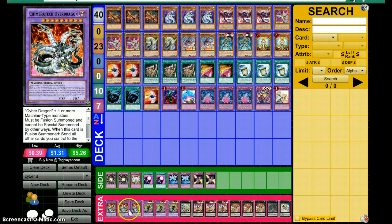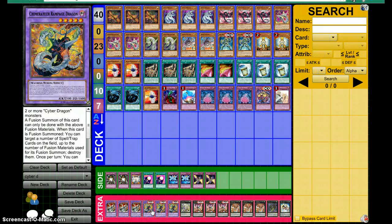Now for the extra deck, we have three Charmeritek Over Dragon and three Charmeritek Rampage Dragon. For those who don't know what it does: a fusion summon of this card can only be done with the specified fusion materials. When this card is fusion summoned, you can target any number of spell or trap cards on the field up to the number of fusions you used — though you very rarely do that since you can just use Instant Fusion to get it on the field quickly. Once per turn, you can send up to two Light Machine-Type monsters from your deck to the graveyard, and if you do, it gains attack for each one — so you can essentially get up to three attacks.